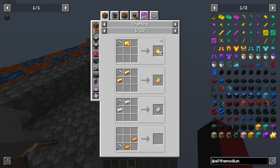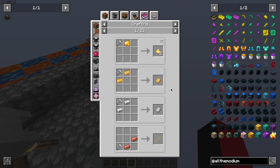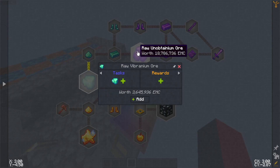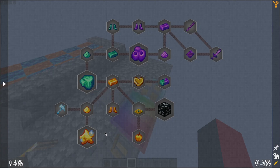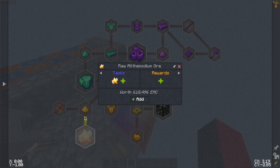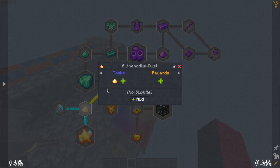The ore hammer crushes ores into dust, which can be smelted or converted into blends. It works on all the modium, vibranium, and unobtainium too. I added those in the quest line because they're really useful — all the modium dust can be smelted into an ingot.